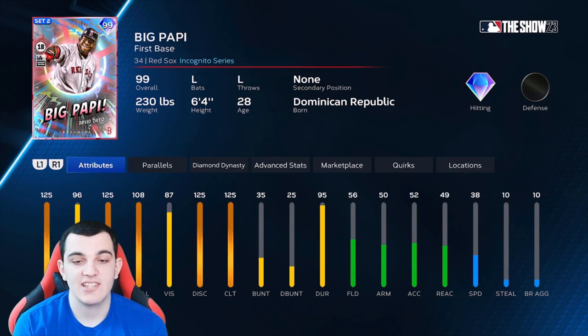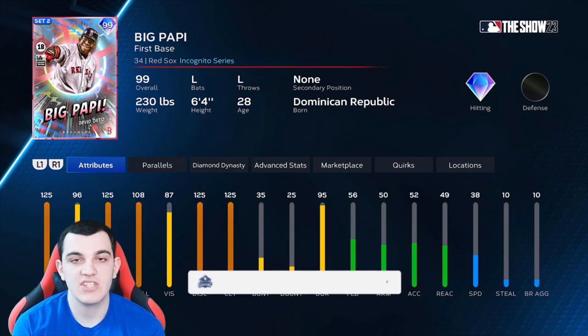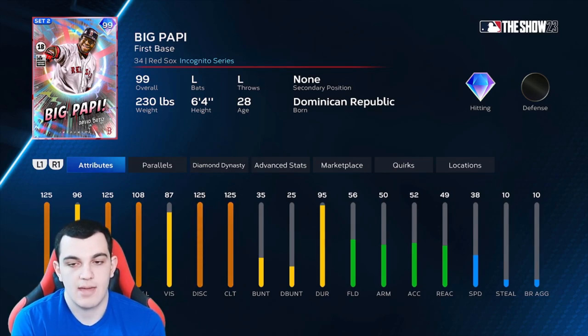Looking at his stats, he is a really good first baseman — 125-125 versus right, 96-108 versus left. The contact versus left is a little low, but it's good enough. And the 125 clutch is going to help him out a ton when facing lefties. It's the same number for righties, so it doesn't matter for righties, but for lefties it's only going to make him better.